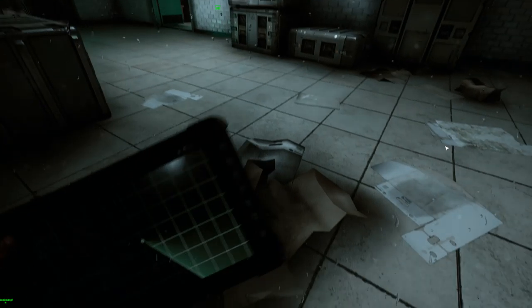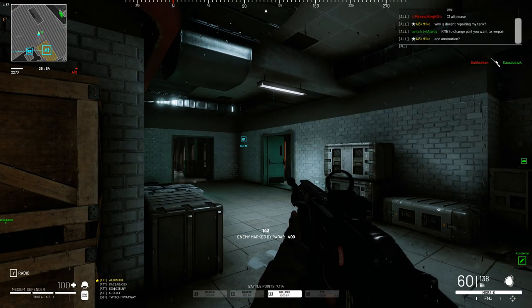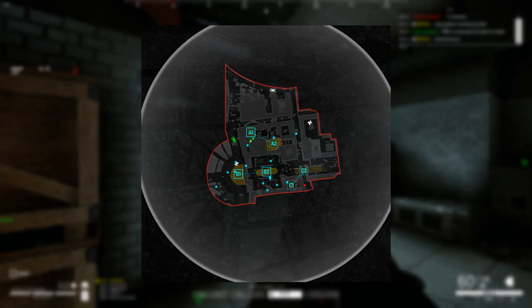OTTV is useful to assess the situation on the map at once, but has the highest price and cooldown in the Raiders category. Like Barracuda, it shows enemies in a pulsing mode. OTTV is useful to assess the overall situation on the map in general.